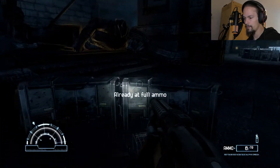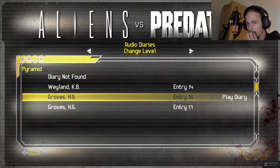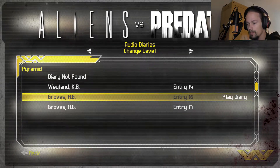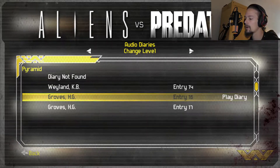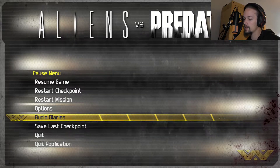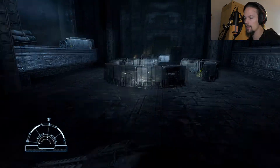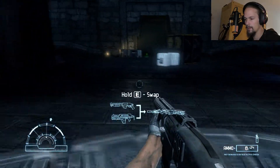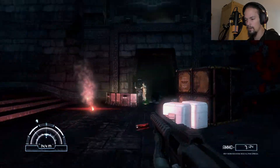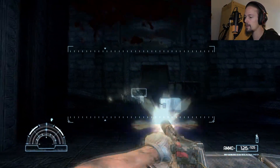There's a pulse rifle. Here's an audiolog — let's pick it up. It is ridiculous, I know, but these combat androids unnerve me unlike any xenomorph. On one hand so human, yet on the other utterly dead in every respect. We just listened to Dr. Groves, still talking about the androids — seems he doesn't like them. Oh, we got a smart gun! So many weapons, I don't know which to choose. Let's get the smart gun. You can also see them if they're invisible with the smart gun.